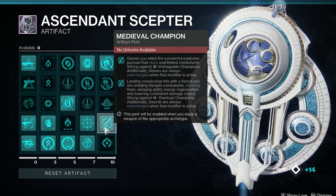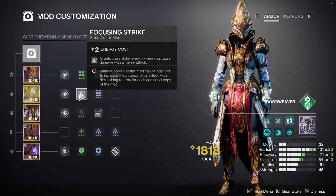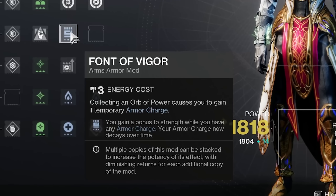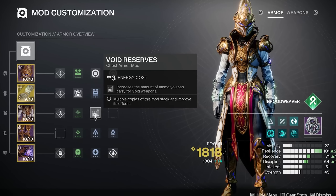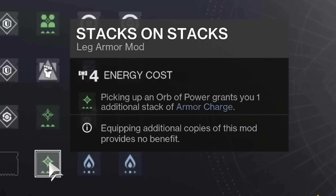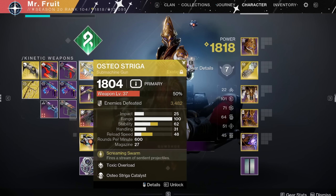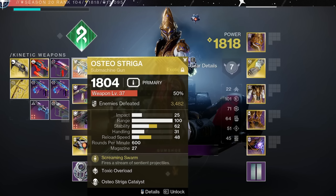I have Melee Champion because I like to use Glaives. Focusing Strike gives class ability energy when you damage with a melee — you have three melee charges so it comes back easily. Font of Vigor gives extra melee charge when you have armor charge. Void reserves, resistances for whatever activity you're doing, Stacks on Stacks for extra armor charges. We also put in Kinetic Weapon Surge — most of the time we're going to be using Osteostriga, and you want to get a kill with it to start activating everything else in this build.